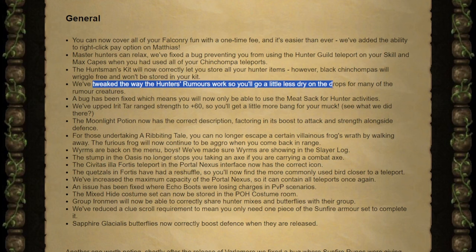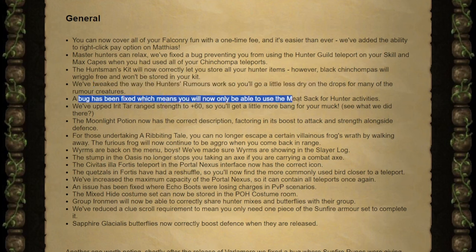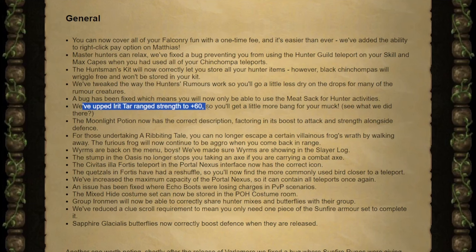Rumors were tweaked so you're less likely to go dry for any of the drops. A bug was fixed so you're only able to use the meat sack for hunter activities, which means no more sneaking in extra food through your pouches. Irritar range strength has been increased to plus 60, so you get a little bit of bigger bang for your buck.